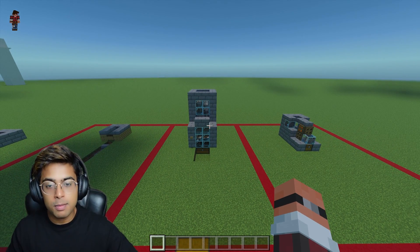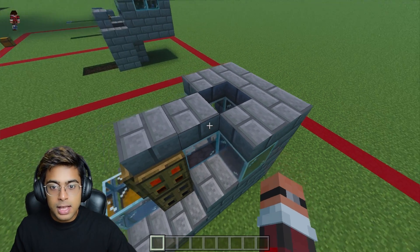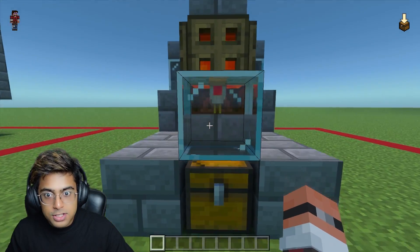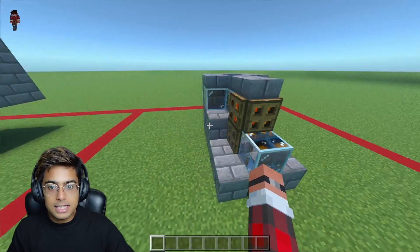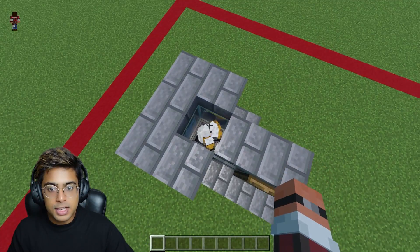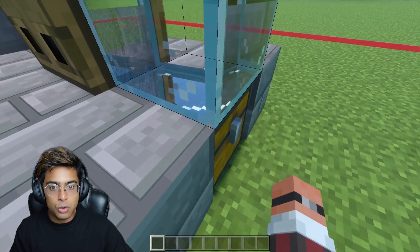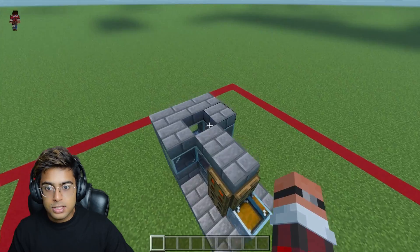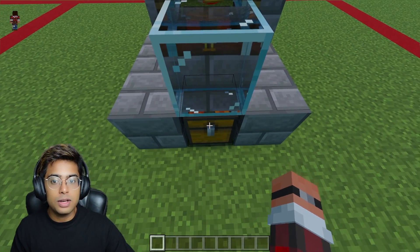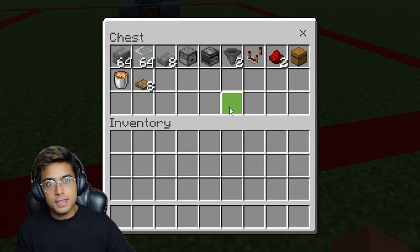Now let's move on to the last farm — the chicken farm. This chicken farm is also automatic and completely AFK-able because we're going to use the chickens' eggs. A dispenser behind here is going to throw eggs as the chickens lay them. The egg goes inside the dispenser, it throws the egg, and after the baby chickens grow up their cooked chicken falls aside. It's one step better than the cow farm because you don't have to do anything — it does everything automatically.